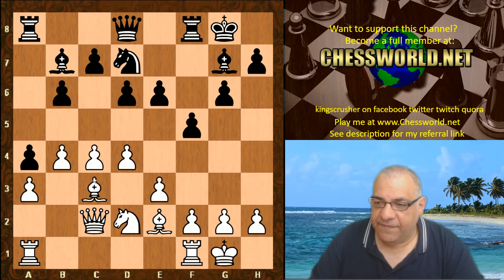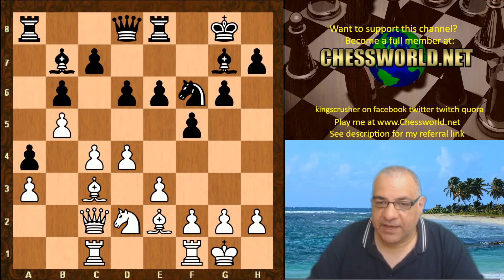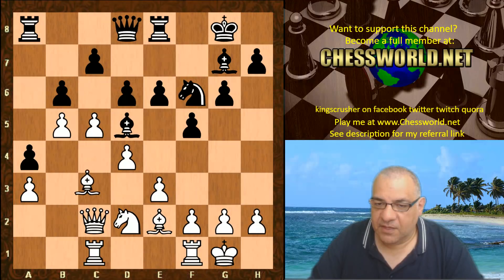Now we see f5, Rac1, Nf6, then b5 — gaining a bit of space — and there are prospects of maybe later rounding up this pawn, which seems disconnected from the network of pawns. In fact, Leela now plays c5, which gives up the d5 square but has very ambitious plans attached to it. Bishop d5, Bishop b4, Bf8, h3.